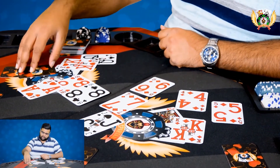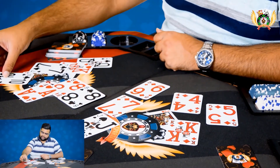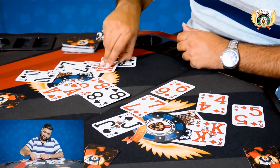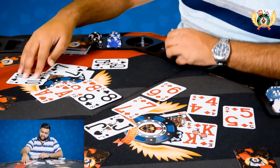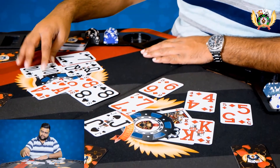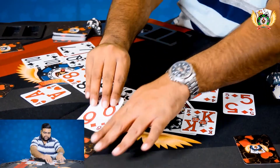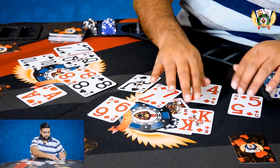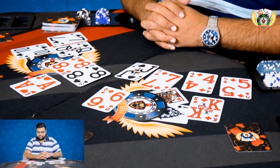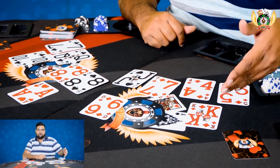Now let's see the fourth hand: a queen of clubs, a king of hearts, a seven of clubs, and a ten of clubs. It is interesting here — you discard the king of hearts and make the best hand as a color: queen of clubs, seven of clubs, and ten of clubs. Now with all four hands decided, the best hand amongst these is the color of king — that hand would win.